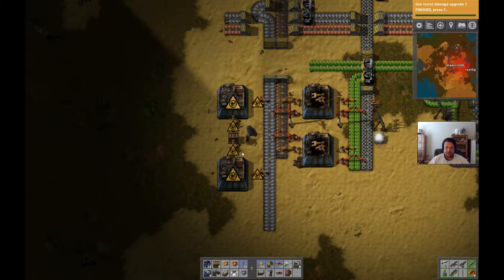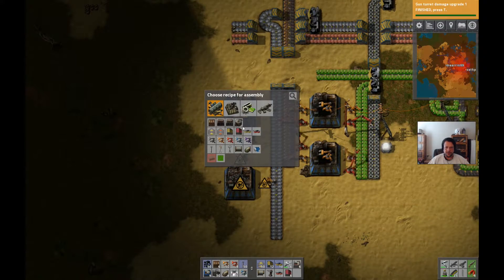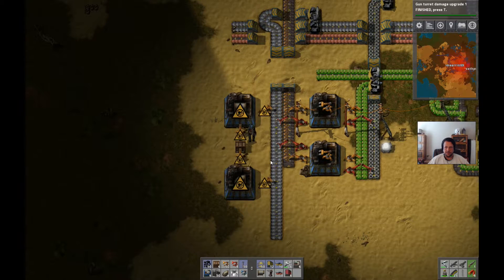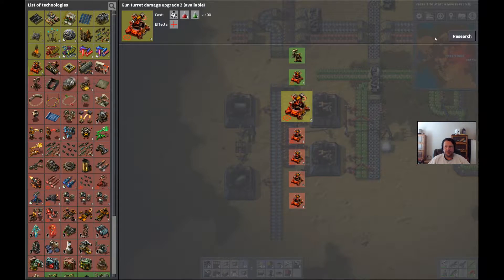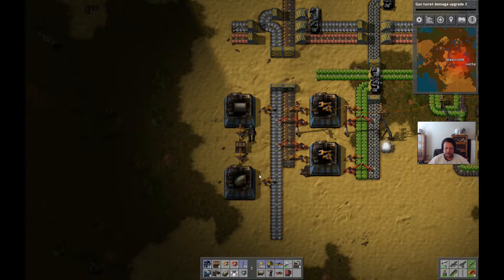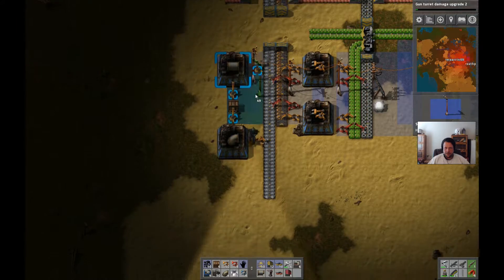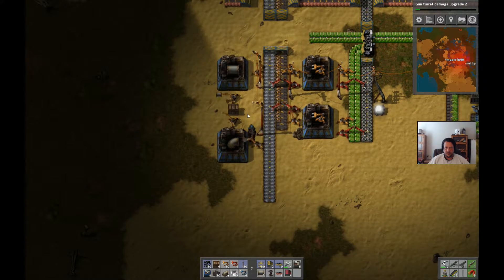You can probably limit those chests since there's more than enough wall down there. I've got 200 walls on me right now. Oh, we finished the gun turret research! Didn't even see that. Let's get at least one refinery going.